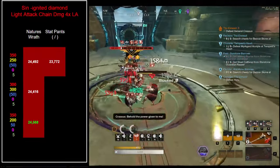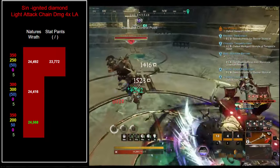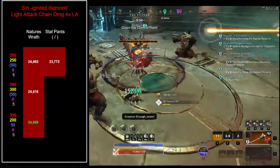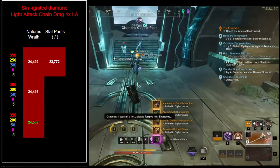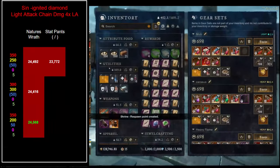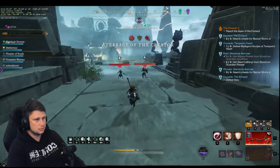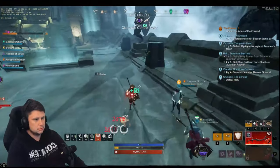Next, I tested Sin with an Ignited Diamond to try to get Defile stacks up. The best stat split for this looked like 350/200. I was testing the forward light attack chain and adding them together. When testing 300/300, it was actually very close in damage to 350/200 - the first three light attacks were actually stronger, the only damage difference was on that last light attack. So if you're going 300/300, I'd recommend doing three light attacks and then cancelling the fourth with a throwing hatchet - Running Throw or Infected Throw - which will likely be higher damage.